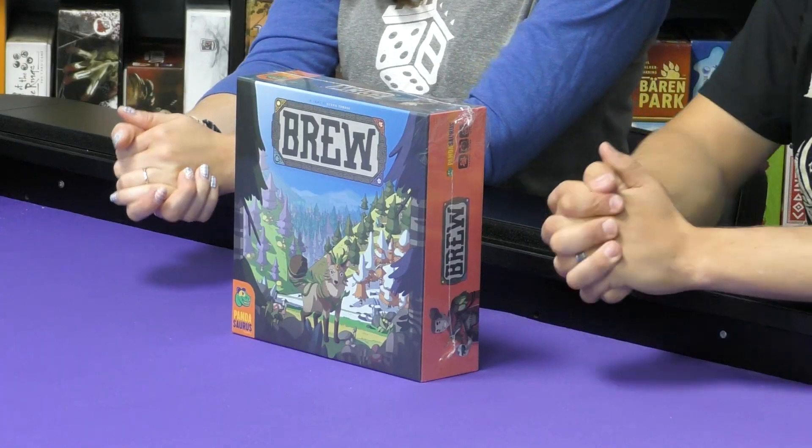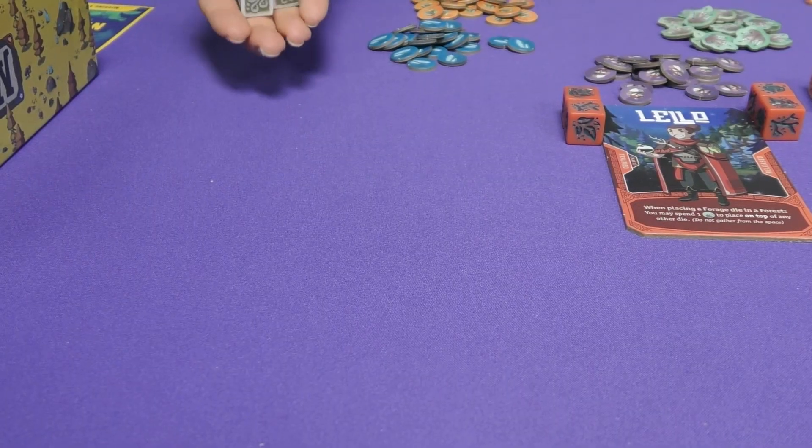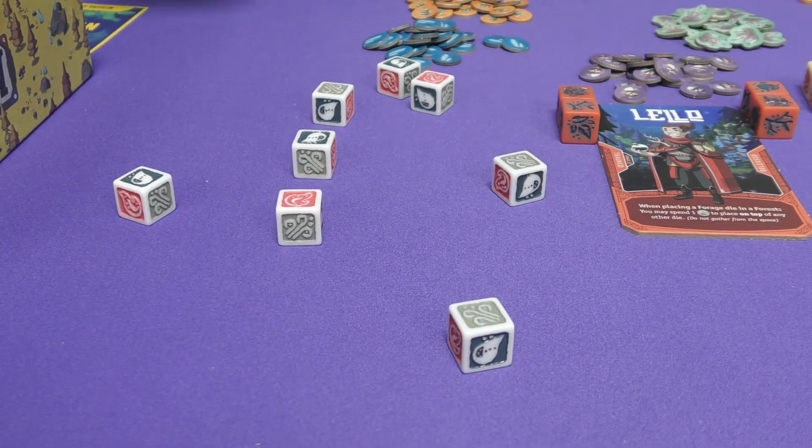Welcome to Boardlandia Unboxed. Today we're taking a look at Brew, published by Pandasaurus Games. In Brew, players must choose how to use the element dice either to take back control of as many seasons as possible in an area control game, or to procure goods at the local village in a worker placement game.